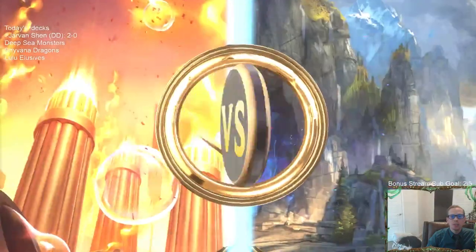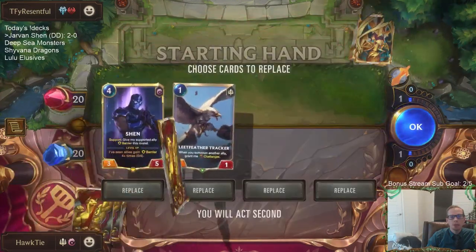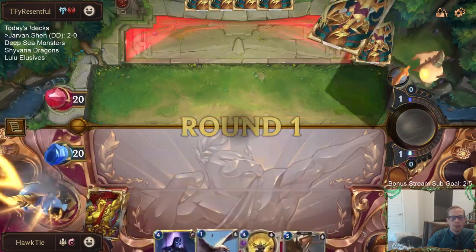Oh, the deck I can never beat - Vladimir Braum! But we do have barriers, which should be good, though they have the one damage things in combat that stop barriers. This is going to be tough. Do I want to keep this Rally plus barrier card? It seems pretty cool. Screeching Dragon definitely seems good. This seems like a good hand - I don't have anything on turn two or turn three, just saving spell mana, but it seems reasonable.